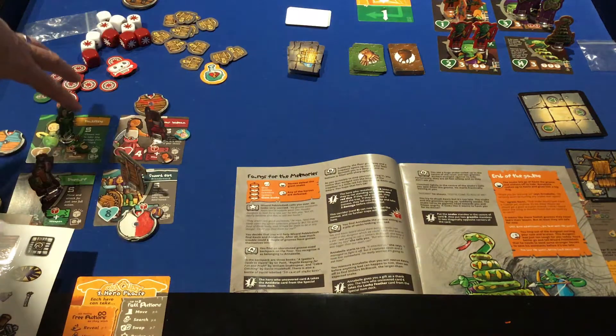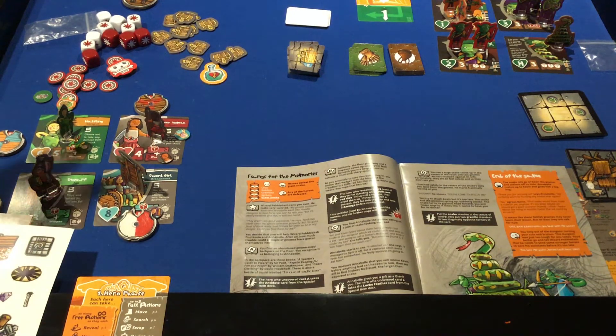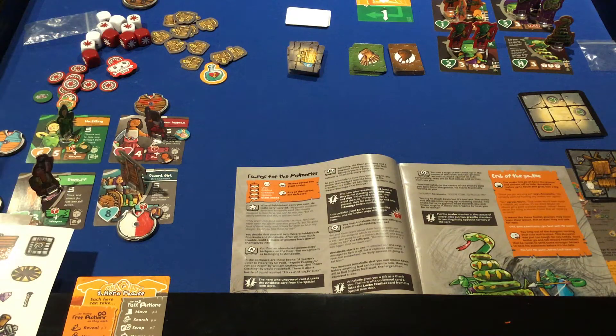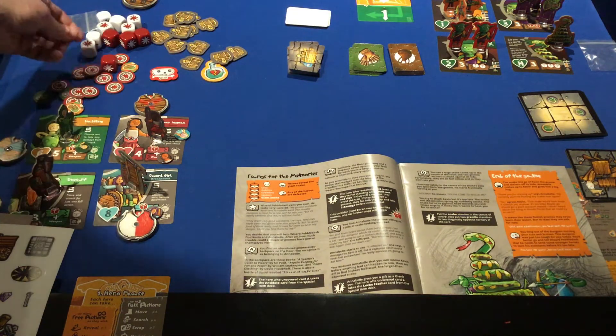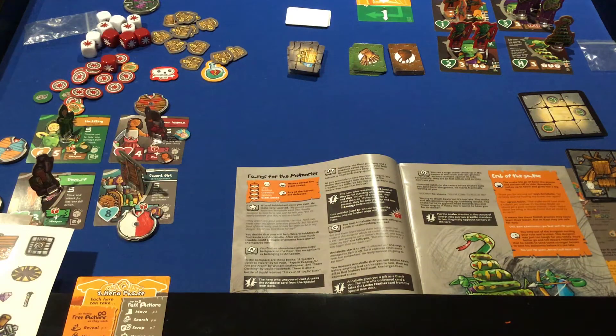There are blank cards for making your own items to add into the decks. You have treasure chests, and then your heroes. Every game is going to have four heroes playing, so even if you're playing with fewer than four people, each person is going to control more than one hero. There are health dials for each hero, wound tokens, and a monster dial for big monsters — in this mission, the big monster is this giant snake.